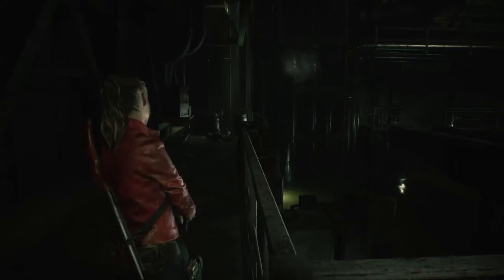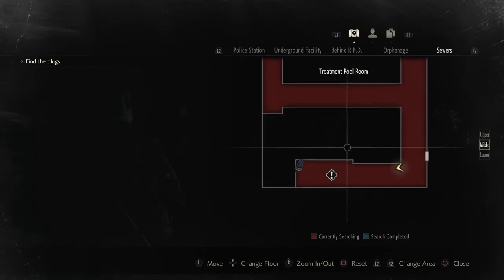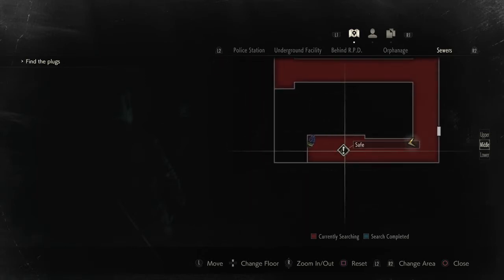Sup folks, Dextark Pro, Resident Evil 2 Remake. In this video, I show you the combination code of the safe located in the treatment pool room.